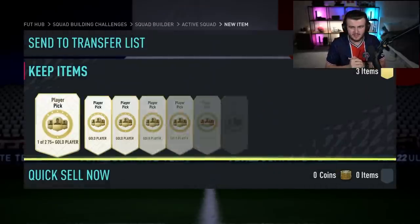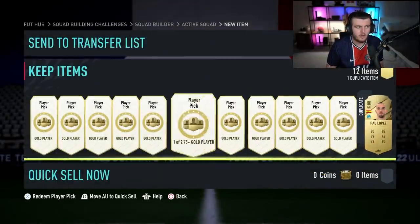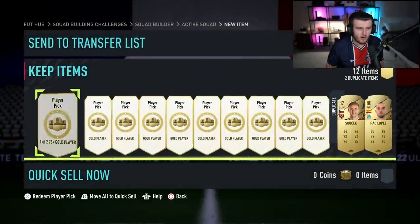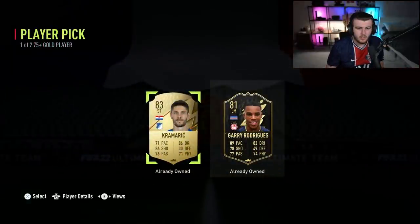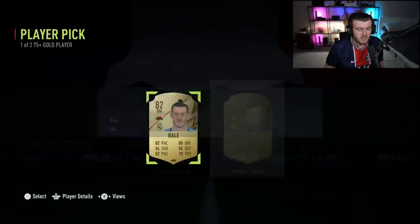We've got another page completed — another 12 player picks to go. Can we get a UCL or UEL Road to the Knockout Stage card? That's what we're on the lookout for right here. We got an inform — I already have him untradable, so I'm going to take Cranrich because he's higher rated. First special card of the session, though — it's an inform at the end of the day.